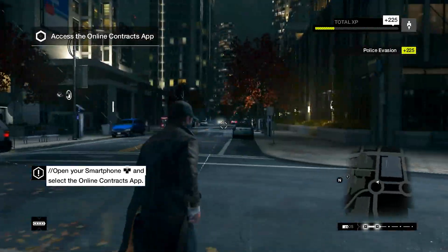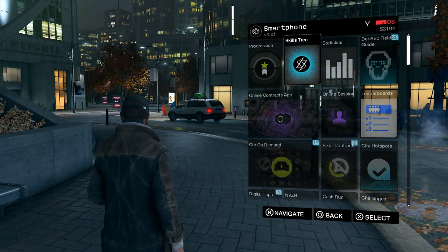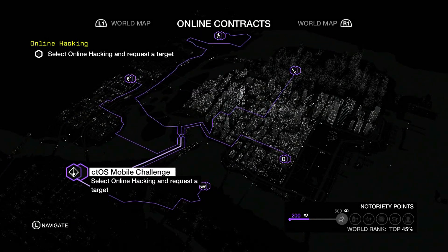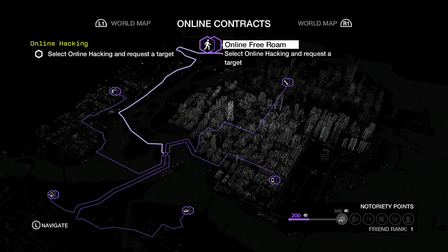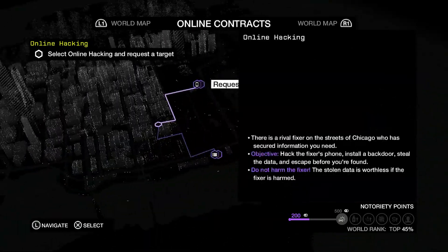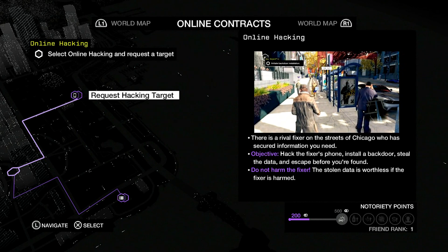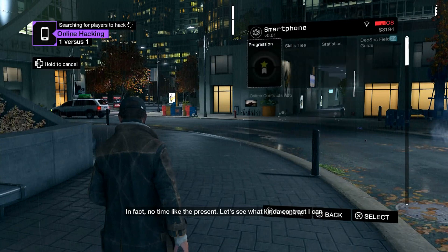Open your smartphone and select the online contracts app. Online contracts — select online hacking. There's a rival fixer on the streets of Chicago. Secure the information you need to hack the fixer's phone, install a backdoor, steal the data, and escape before you're found. Do not harm the fixer — the stolen data is worthless if the fixer is harmed.